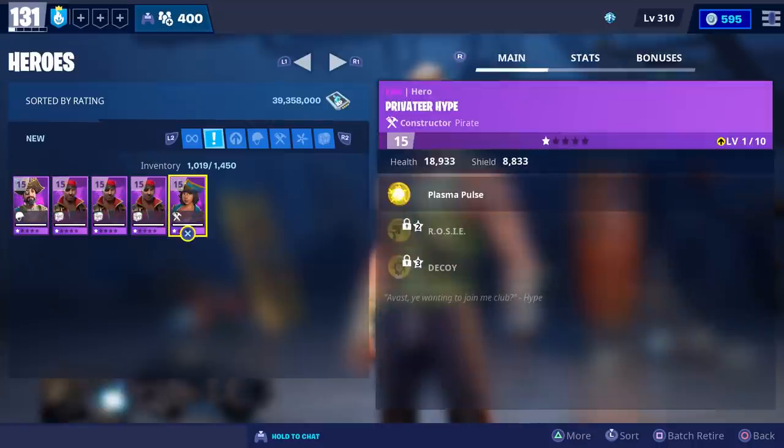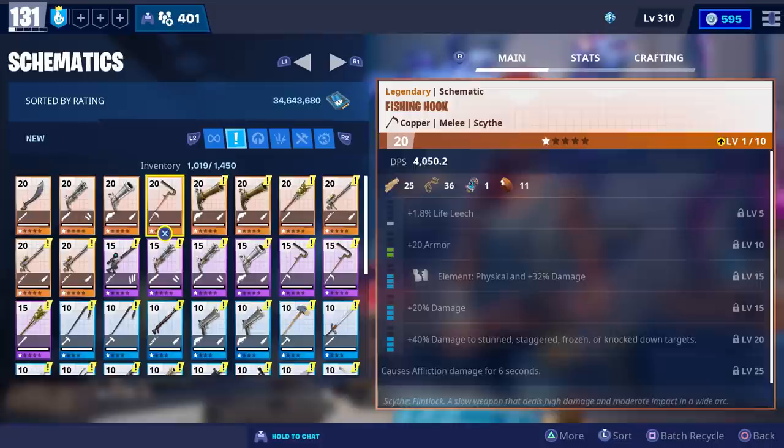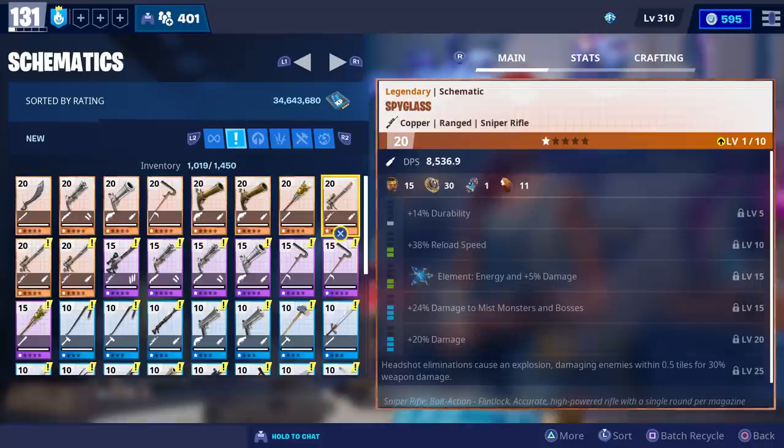We were able to get all of them except Swashbuckler Killhall, Blakebeard, and Hybrid. We got the Corsair, Dragoon, Duelist, Fishing Hook, Jack's Revenge, Sir Hootie, and Spyglass - and those are all of the Flintlock weapons we could get from the Pirate Llamas.